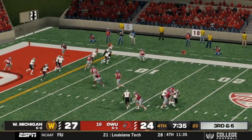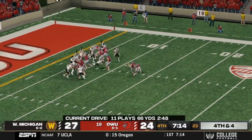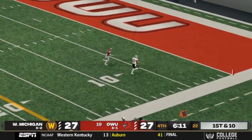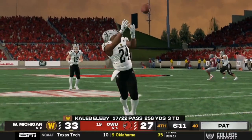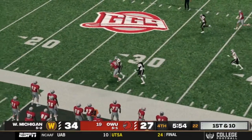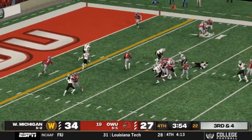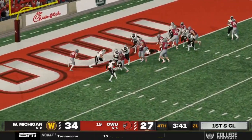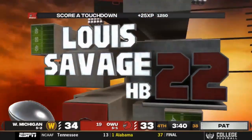Third down and six — Buchanan checks it down to Mauro Kirkpatrick on the little hitch route. You've got to go to the end zone. Elevy tosses it — touchdown. That's tough, 34-27. But here's a big play for Ohio Western — it's Vida Jones Jr. A screen to Tavion Leaf gets the first down, and then Louie Savage scores — a four-yard run. They're going to tie the ball game up.